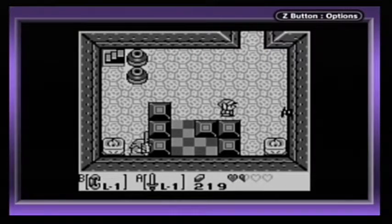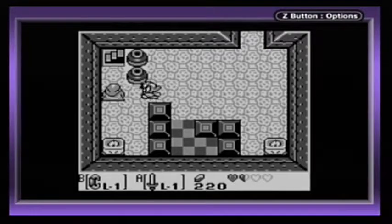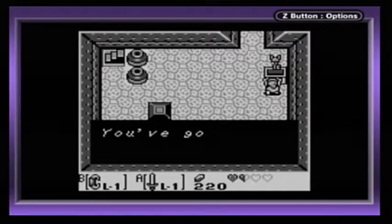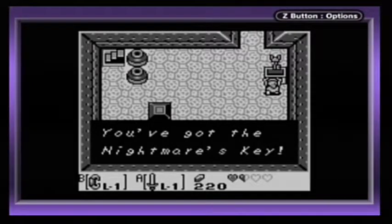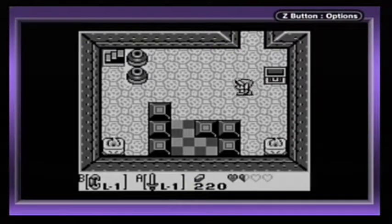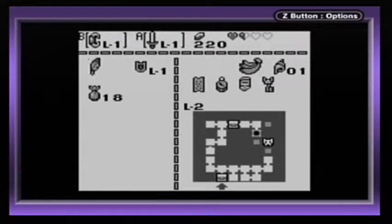Get out of here, Poles Voice. Get out of here — Keese is next. They didn't mention the Keese, but that's the only one they didn't mention, so it has to be the middle one. Get out of here, Stalfos. Okay, that gives us the Nightmare Key. So that other chest isn't the Nightmare Key. Interesting.